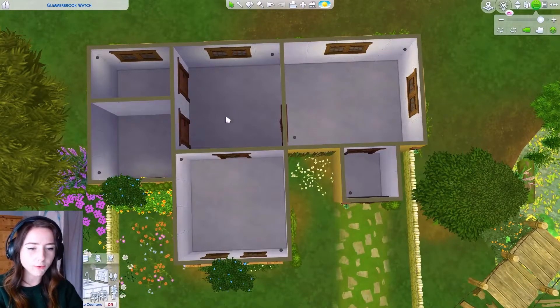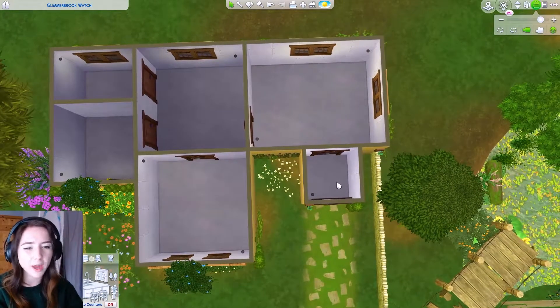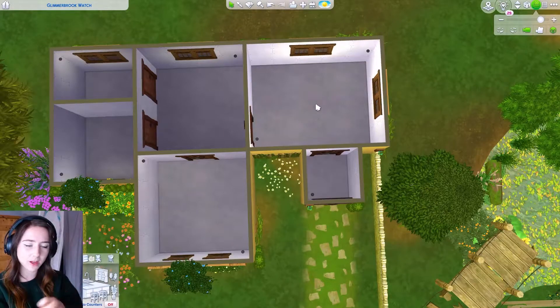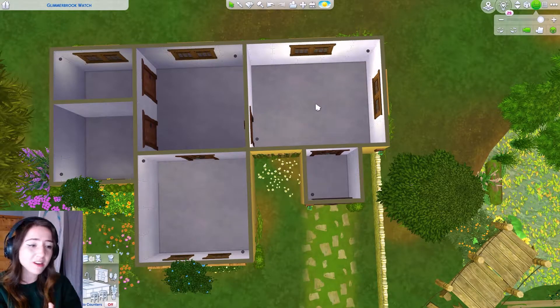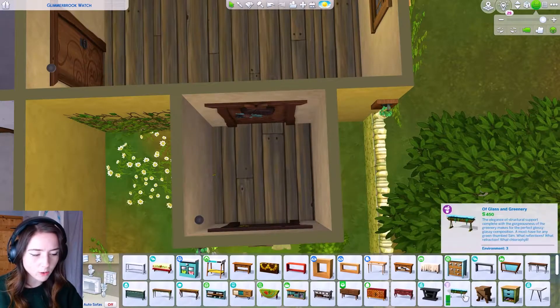So we have got one, two, three, four rooms. And then this — that's not a room, that's like a hallway. I've made it quite boxy because it's an every-room challenge and you need a lot of room, so that's why it's not looking the best. Don't be mean. Why did I make this room so small? I don't understand.